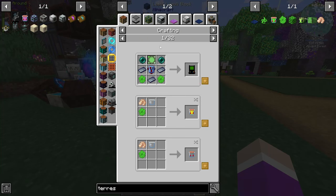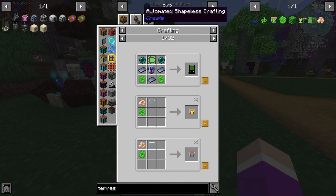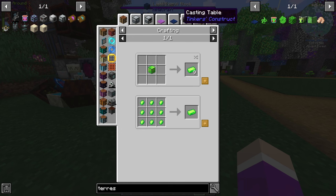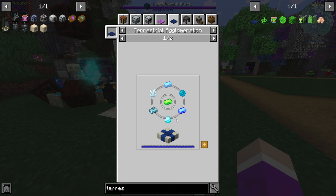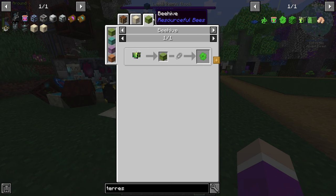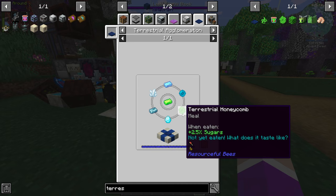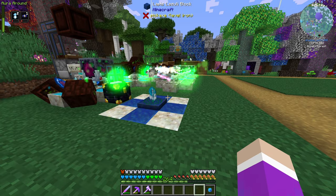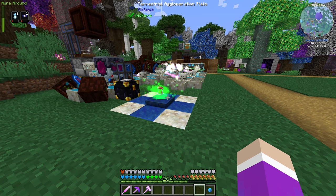It's the only kind of mana bee we haven't made yet. His comb will allow us to make terra steel, because terra steel otherwise would require incenium. This is a good substitute for it. Oh no, it still needs it — oh, mana steel. Oh well, it doesn't really matter anyway.